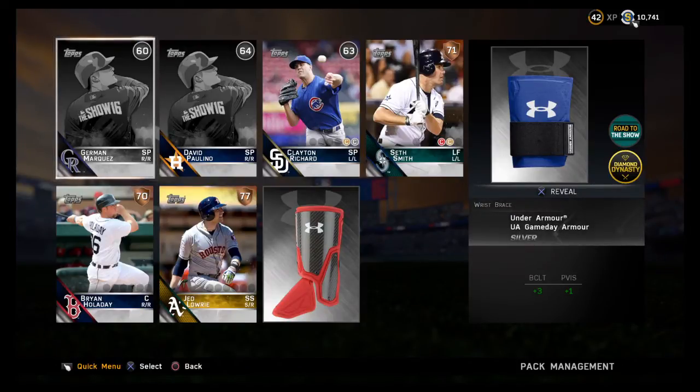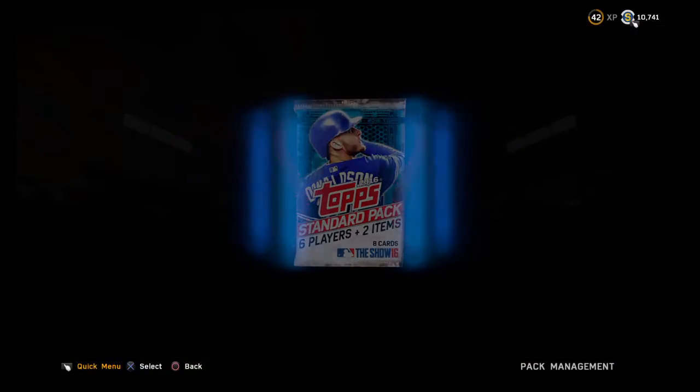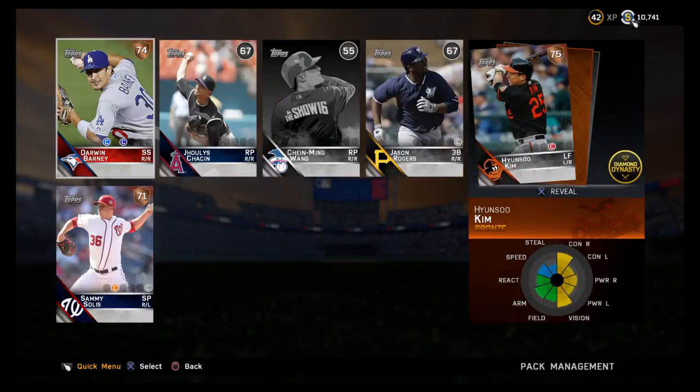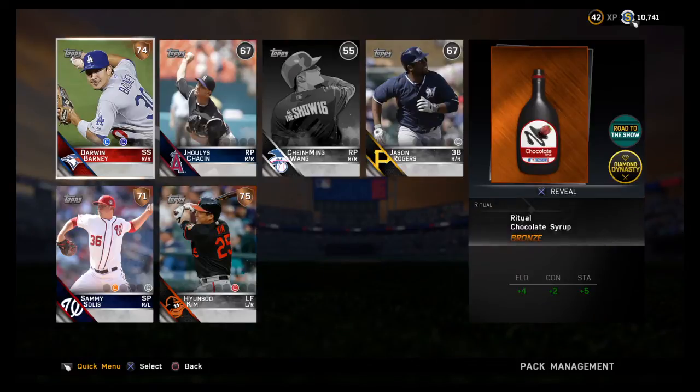Brian Holiday, Seth Smith — yeah, just making sure I'm writing down all these studs y'all. Charlotte, where are the good packs? Yunsoo Kim could make the club. Darwin Barney — I'm all set, dude. Jumin Wong. I think the Kim is about it on this pack.